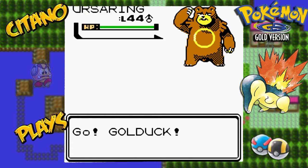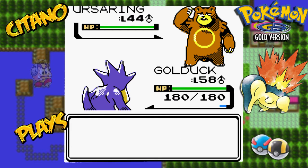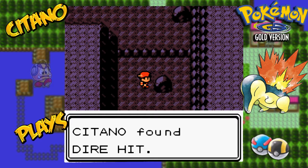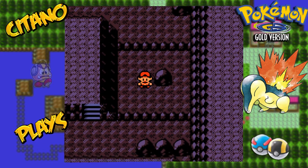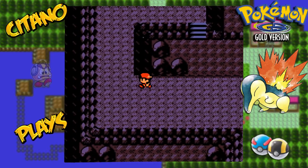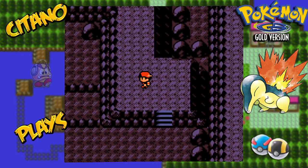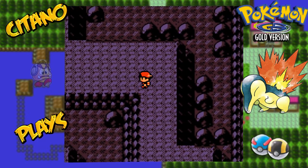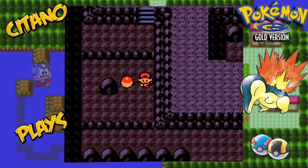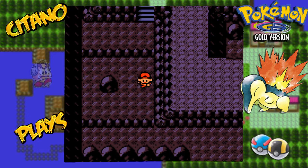Ursaring! Ursaring is a Pokemon Gold exclusive — the evolved version of Teddiursa. And if you play Pokemon Silver here, you'll instead be meeting Donphan. We also find a Dire Hit to increase the critical hit chance in combat. We get ourselves a Max Elixir — always nice to have if you're training here.